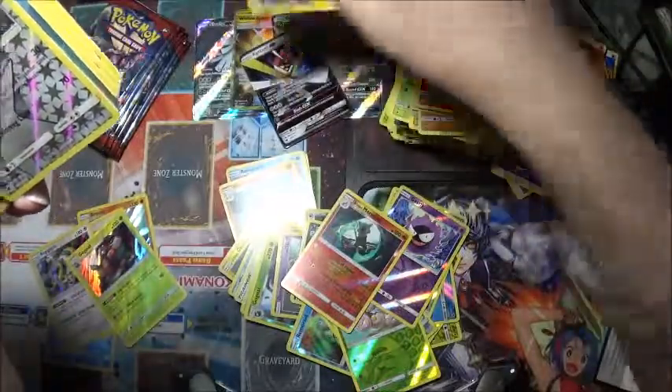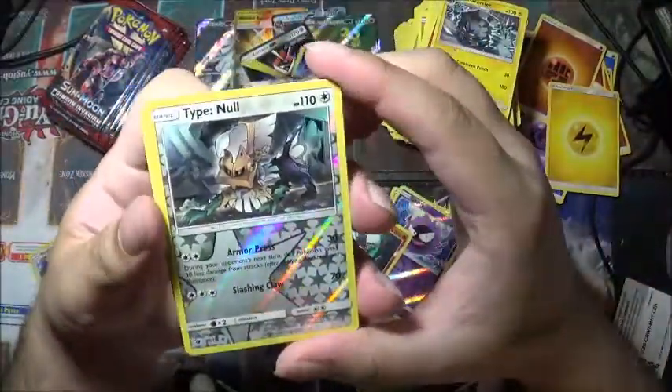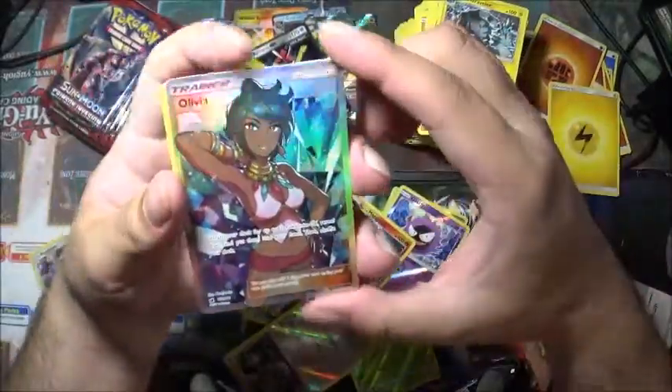What did I drop? There it is — Golem, Graveler, Alolan Graveler. So we have Turtonator as the reverse holo, and a full art Olivia! This is actually a really nice one. Search your deck for up to two Pokemon GX, reveal them, put them into your hand, shuffle your deck.